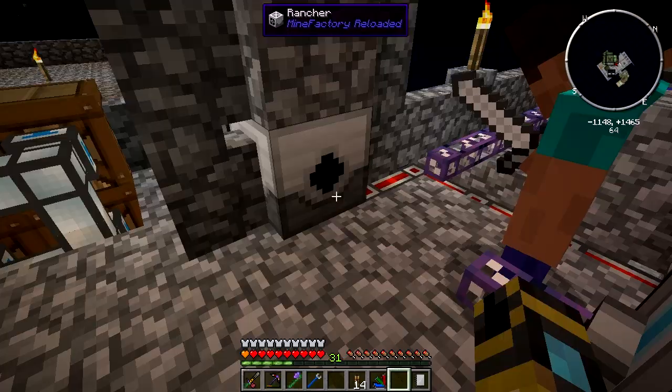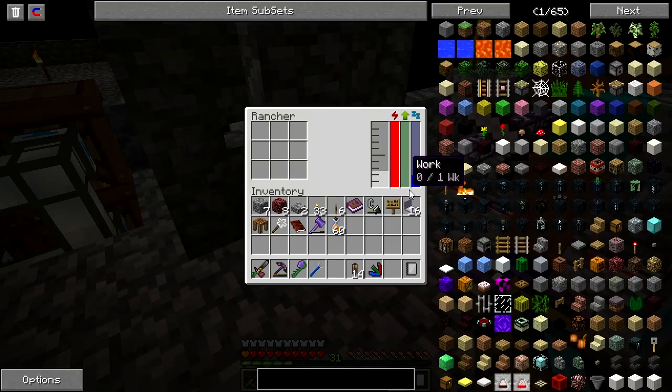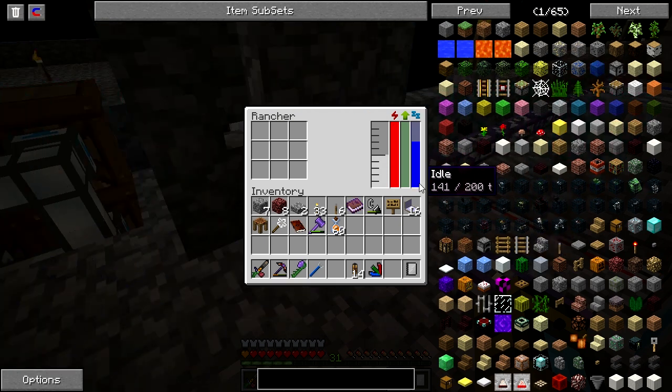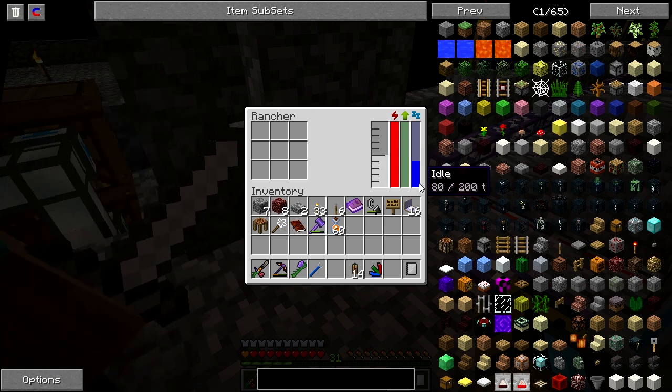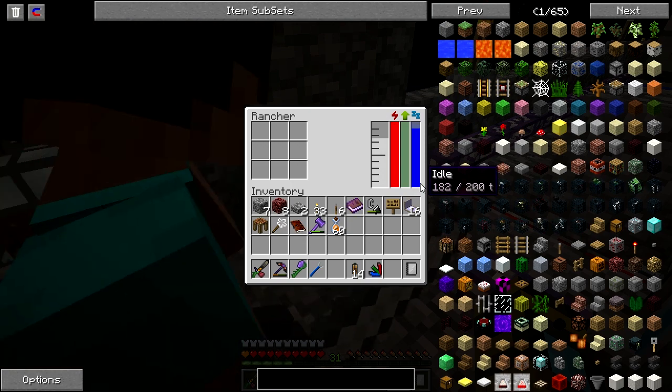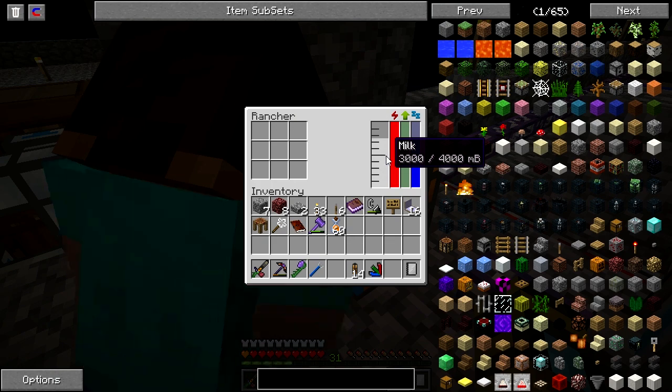There's some milk. Now I'm just wondering what the cooldown is on that. That's a workaround for the cooldown. How about every three minutes? Those are 10 seconds — every 20 seconds. So it's like every 10 seconds you get a bucket of milk. I will need plenty of these ranchers because I need a lot of milk.